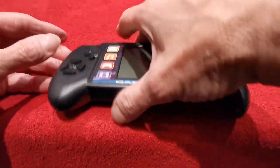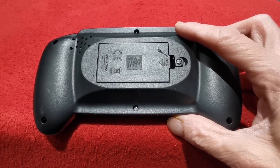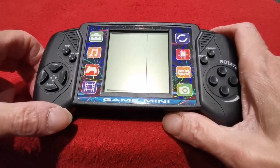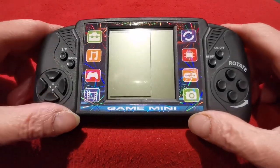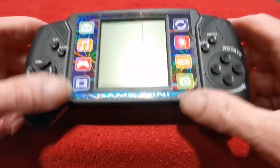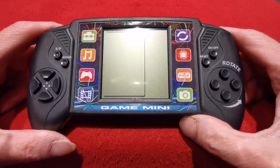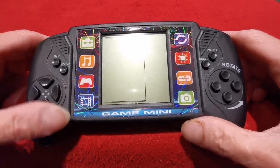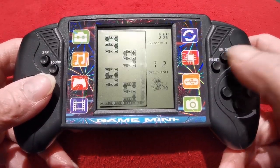We need to stick some batteries in it - I do believe it's two triple-A's, so we're going to cut to where I've got them in already. The batteries are in and it has got a bit more weight to it. Heads up though - I lied, it's not two triple-As, it's two double-As, so that's probably why it's got more weight. The form factor is pretty damn cool - reminds me a bit of the one from Morrison's, very similar. That one was four pounds and this one cost about four pound ninety.